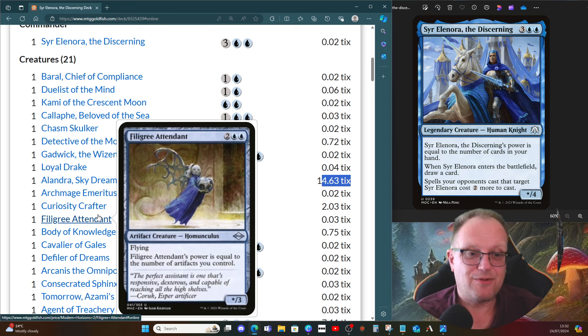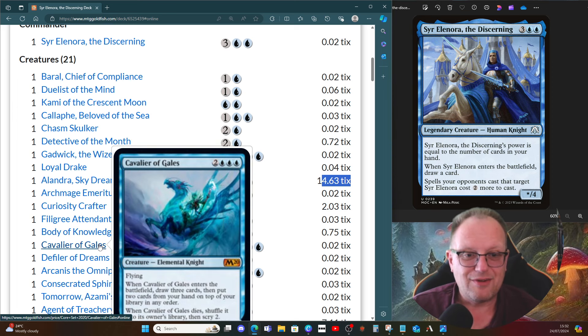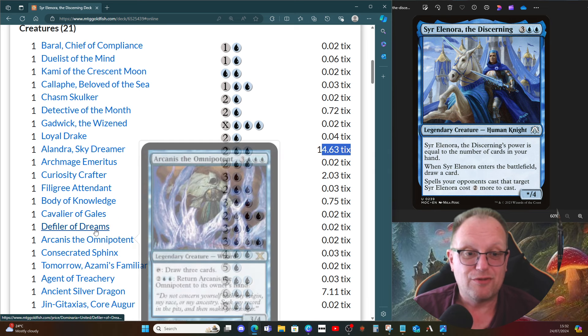Filigree Attendant's power equals the number of artifacts we control — we have a few artifacts coming up, so it should be quite big with its flying body. Body of Knowledge has power and toughness equal to the number of cards in our hand, no maximum hand size, and whenever it's dealt damage, draw that many cards — bear that in mind. Cavalier of Gales gives us a little brainstorm: draw three, put two on top, and when it dies we get to shuffle into our library and scry two.